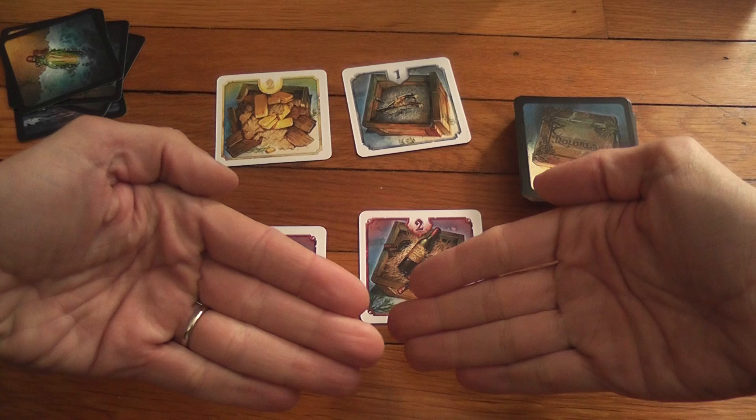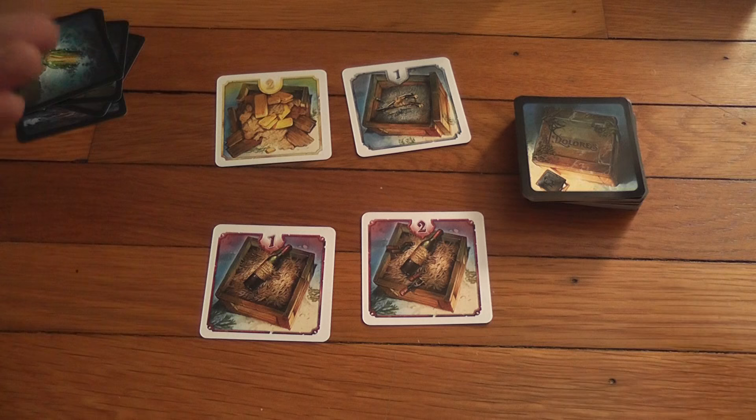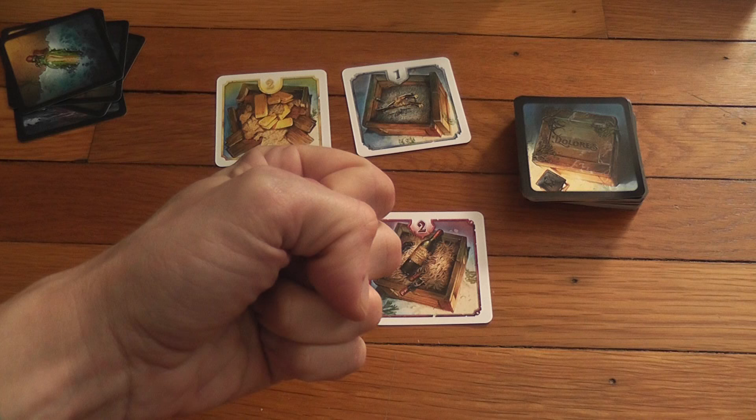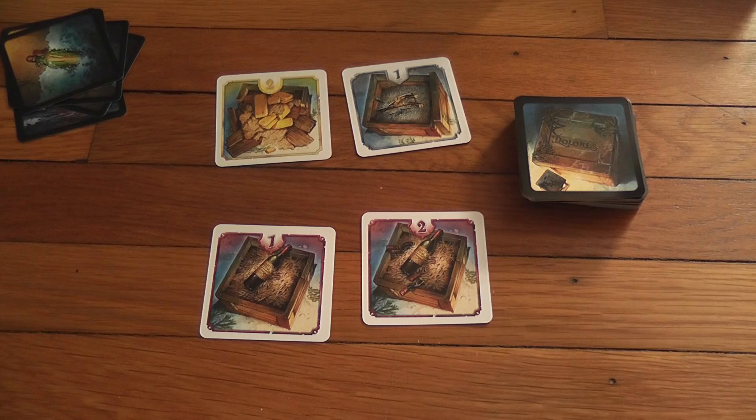The actions are peace with an open hand, fight with a closed fist, or first pick with a raised thumb. If both players choose peace, each player takes the two cards on their side — we shared equally. If one player fights and the other is peaceful, the fighting player grabs all four cards. You might think fighting is so powerful, and being peaceful makes you a sucker — but we'll see why getting a lot of cards may not be a good idea. There will be cases where you want as few cards as possible.